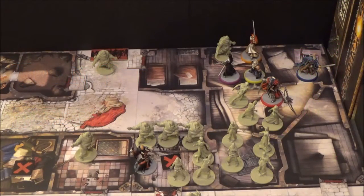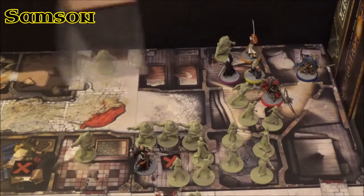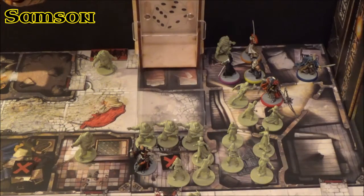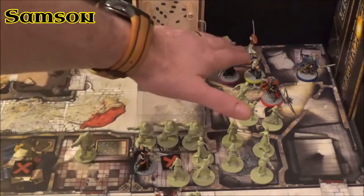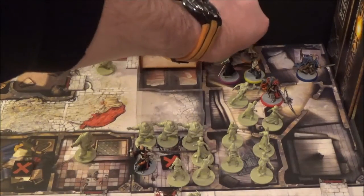Here we are at the player phase and our first player is Samson, because we need him to kill this fatty. Let's get the dice tower in. He's got a hammer and he needs a four or better to do two damage. A three - that isn't good enough. Second action - a six. So he manages to do it with his second action and kills the fatty.